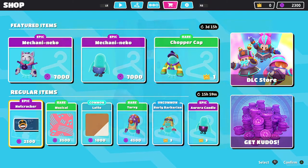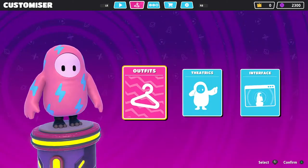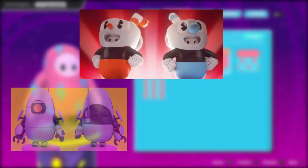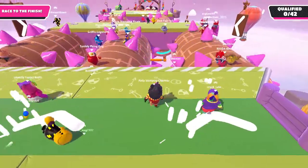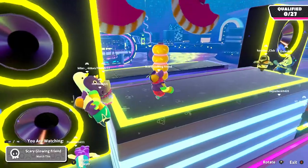Each season releases new costumes which are available for a limited time, such as Cuphead or Mug Man, Peabody from Portal 2, and Sonic the Hedgehog. Each new season — the most recent being released in March of 2021 — brings new content including new maps and daily challenges to attempt.